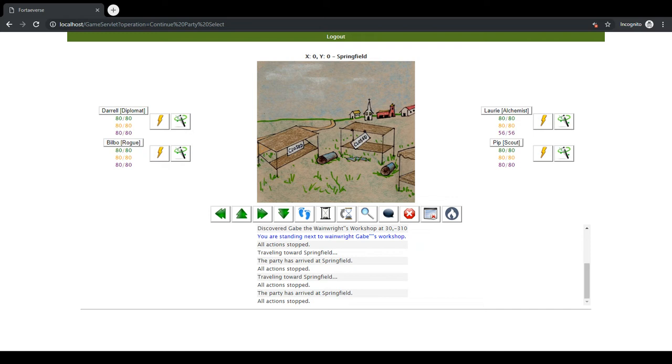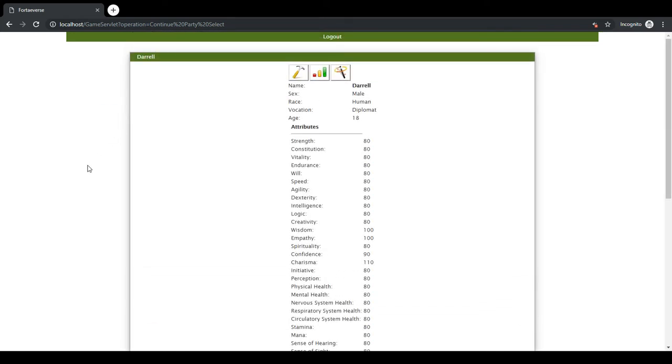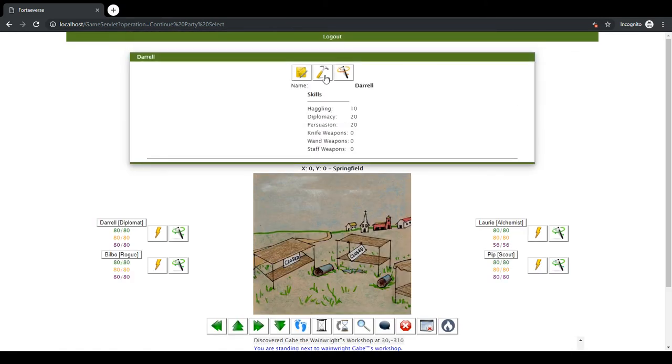First of all, I have made the user interface a little bit nicer, where you can get into the inventory and see attributes and things of that nature, flip through items, skills and spells.